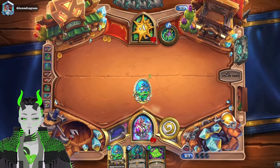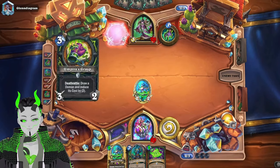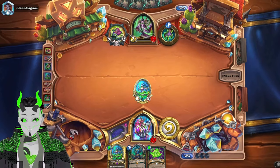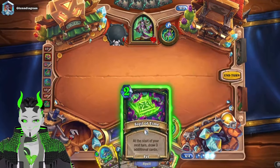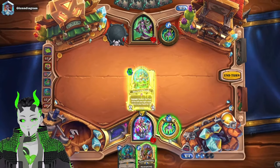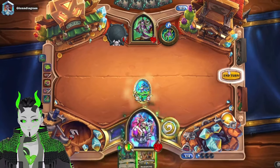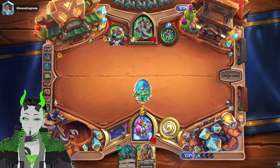We probably should have used the left Sage first and discounted Argus by two. This is a game before the balance changes — sorry, I reordered the videos I was going to upload due to the Boulder Fist Ogre skin.